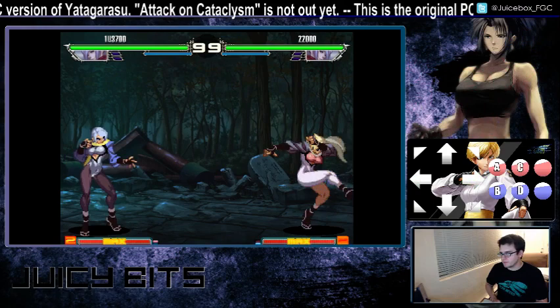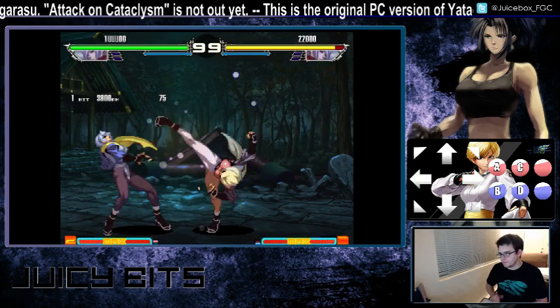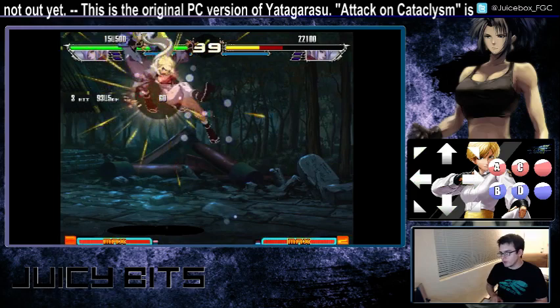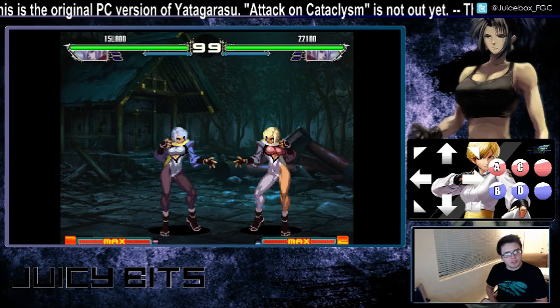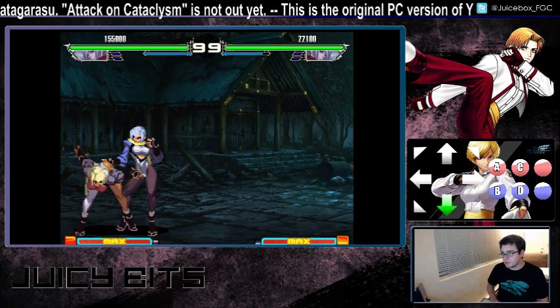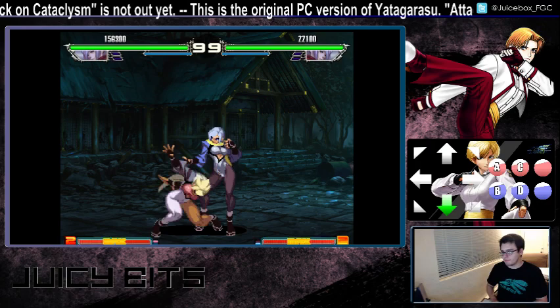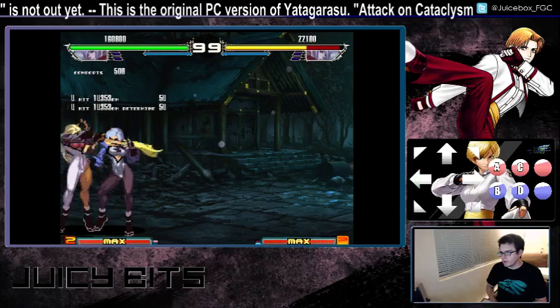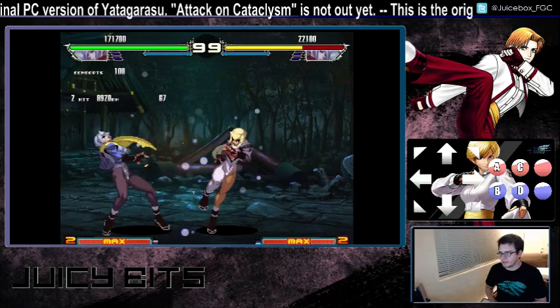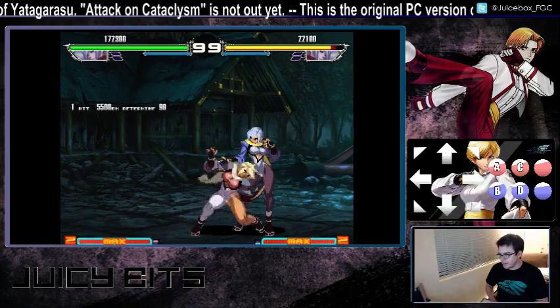She actually has a bunch of command normals — a few more than most characters. She has a forward light kick where she takes a little step forward. This can be cancelled into her super and special moves. It's interesting because she can chain into it from her crouching punches — you can hit low jab and instantly chain to forward light kick, though it will not combo. However, crouching fierce punch will give you a combo, and this will look very familiar to anyone that's played KOF.